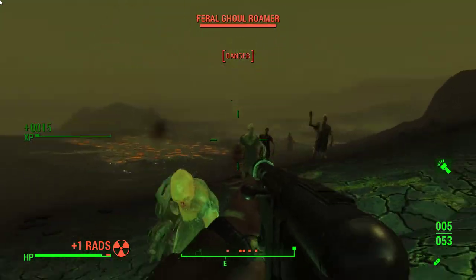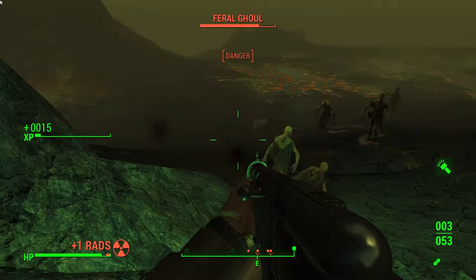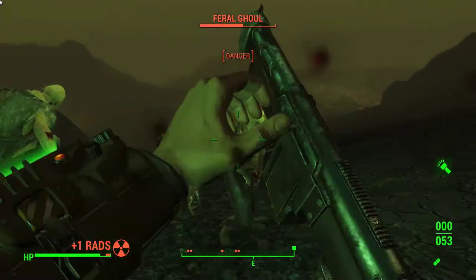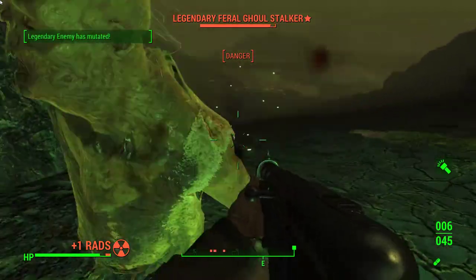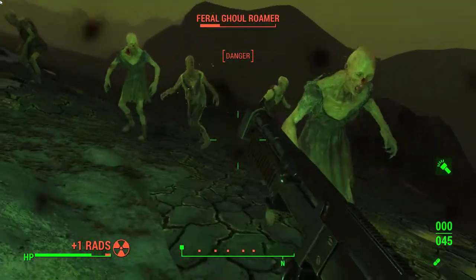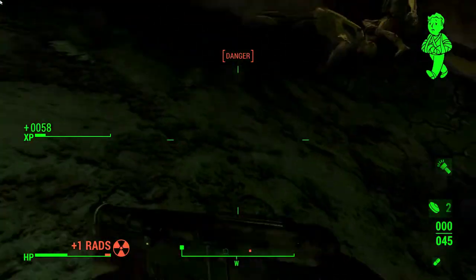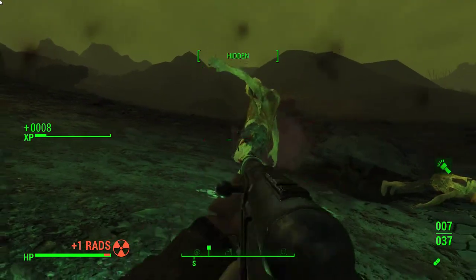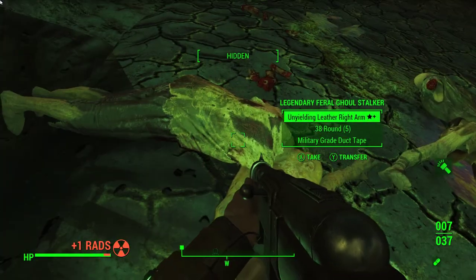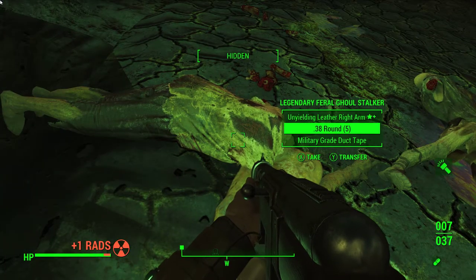A large pack of feral ghouls decides to attack me. To their dismay, my shotgun tears right through them. I get excited when I see that one of them is in fact a legendary — a legendary weapon could be very useful for a soft character like this. But of course, once I kill it, all I find is a legendary piece of armor, which is absolutely useless in this playthrough.